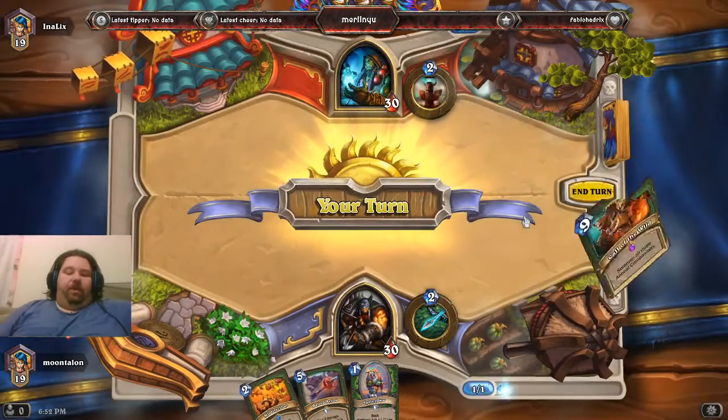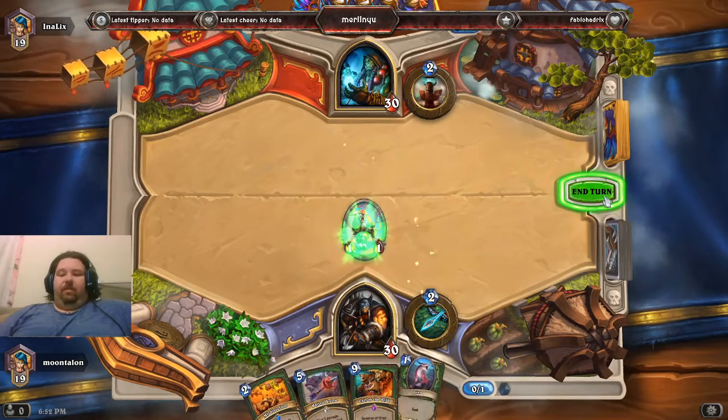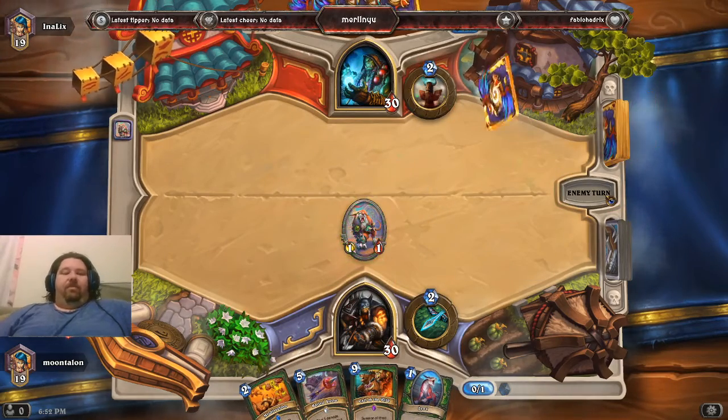Okay, this we can work with. We're going to drop Springpaw. Springpaw's going to give us a 1-1 Lynx. Pass the turn.